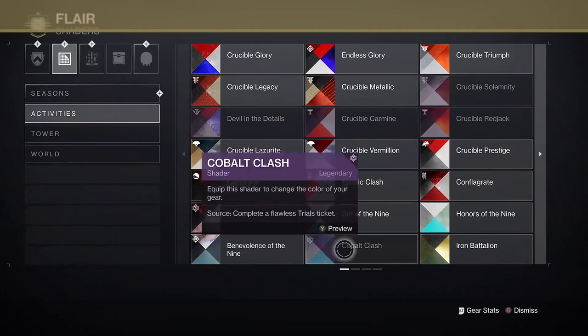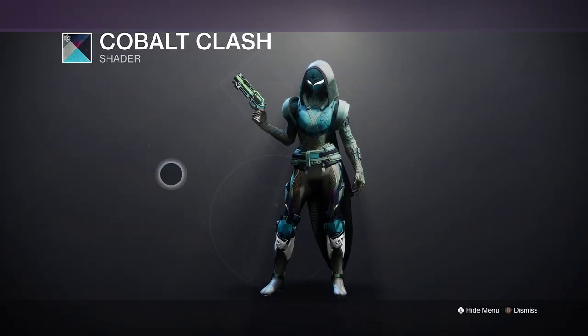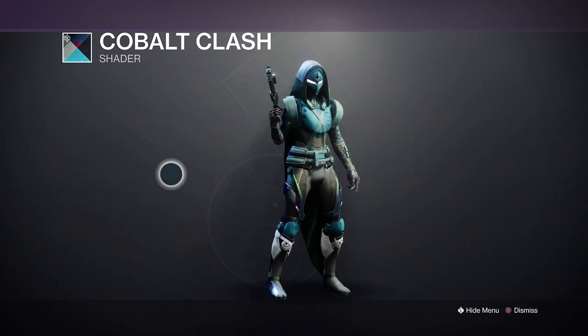In activities, Cobalt Clash is listed as rewarded from Trials, but it's not actually dropping. And it looks so good — it's a really good looking shader.